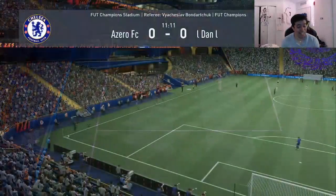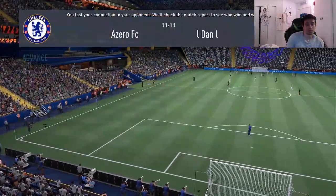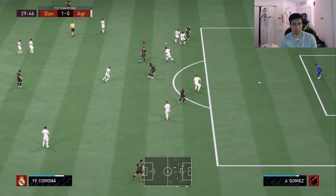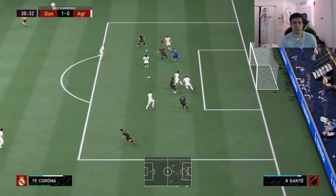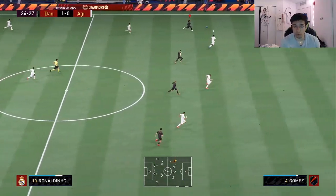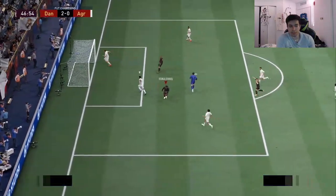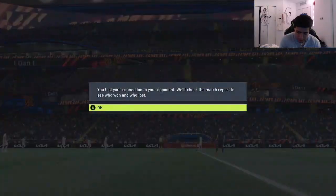This card is nice with the dribbling! Then the opponent just leaves the game at zero-zero — what a weirdo, these kids are so weird just leaving the game. We move on: nice finish, great stuff from Corona. Holy crap, how did we not score that — that was a great play. Good pass right there from Corona — it's an assist for Ronaldinho! And it's probably gonna be a rage quit, so we're going straight into the next game.